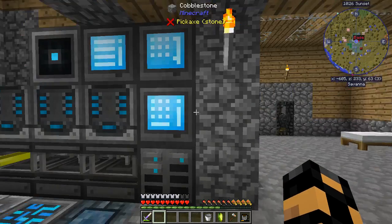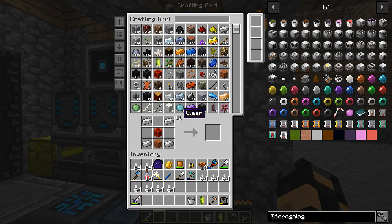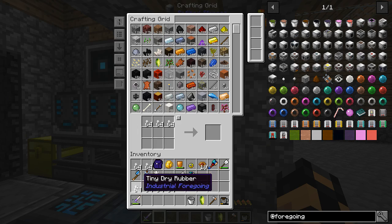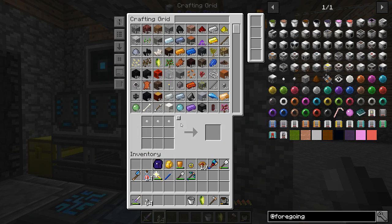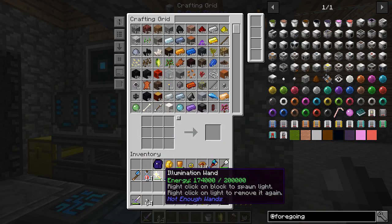Hello everyone and welcome back to another episode of Server Play. This is Scooch 42. I am making some preparations to get into Botania. I know it may not look like it, but I am going to want a fair amount of wood. Anyone that's familiar with Botania knows why I want a lot of wood.